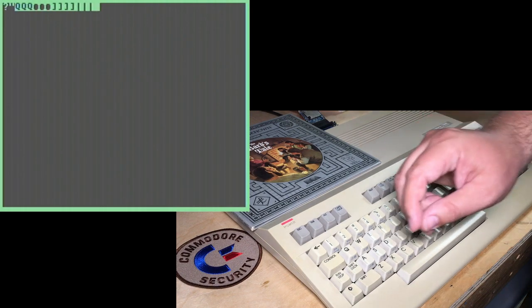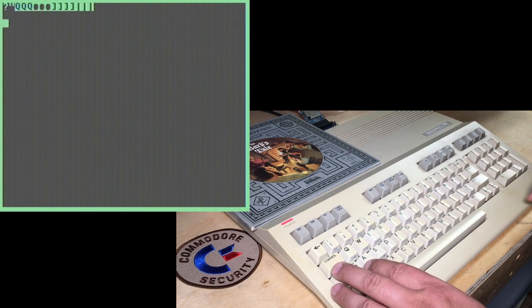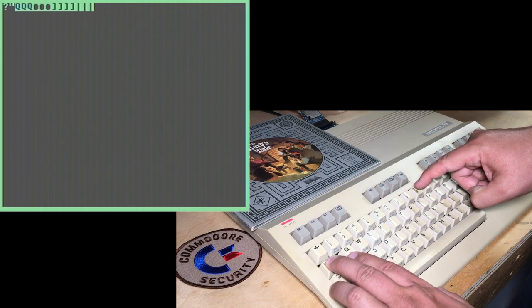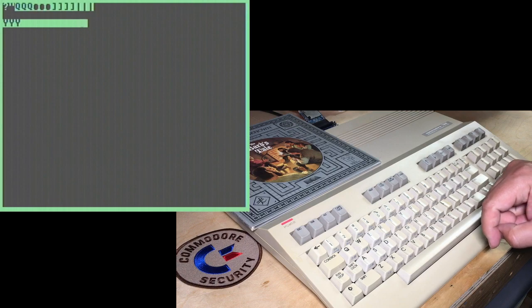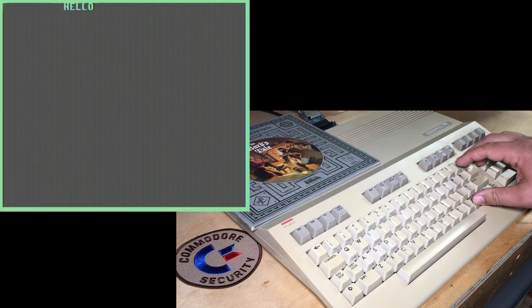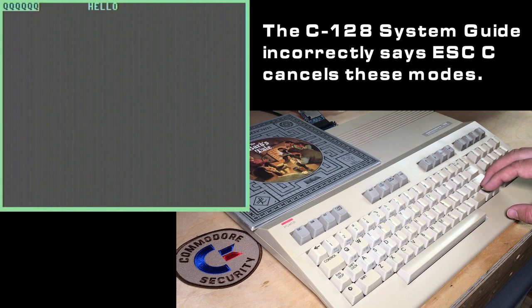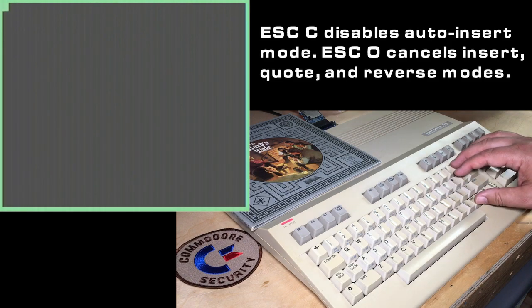When you're in quote mode — after you've typed a quote — using things like the cursor keys shows these characters, which are useful but sometimes frustrating. Escape O cancels quote mode and you can start to cursor around again. It also cancels reverse mode: if you hold down Control and press 9, that turns reverse on, making all the characters appear in reverse — a space becomes a solid block. Escape O lets you escape from that. And if you are in insert mode, Escape O also exits from that — so it cancels any of those modes.